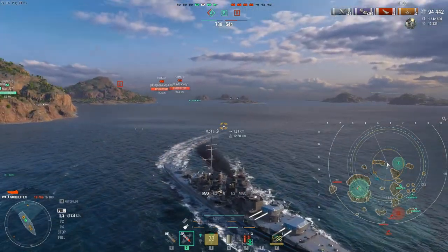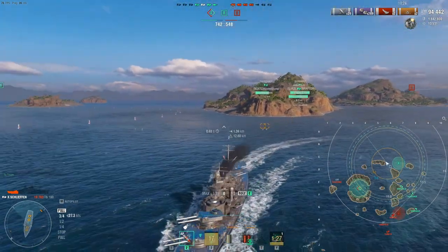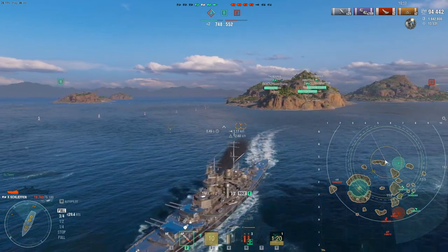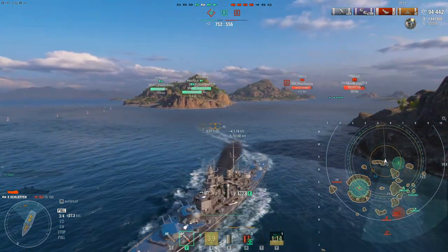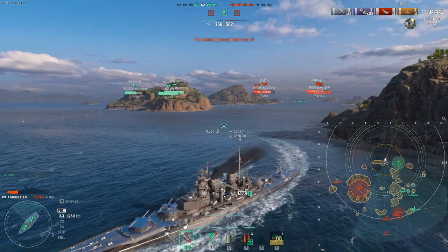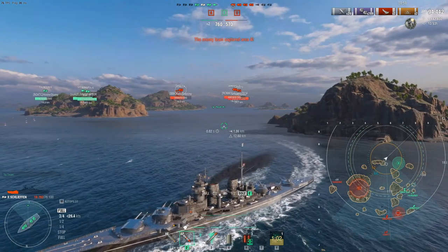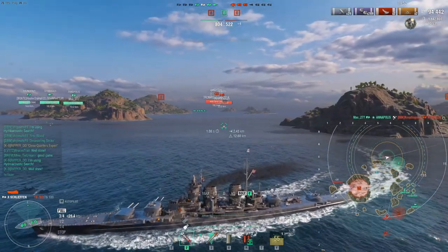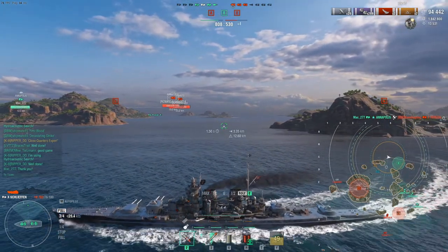A cap is being capped right now — situational awareness tells me there is a Thunderer right there. What I'm going to do is jink in and jink back out, turn the ship back around, and maximize all our guns to the starboard side, because that's the side we'll be facing when that Thunderer pops his head around A cap. My thought is to try to take on the Thunderer while our team keeps the southern red team at bay. We can only take one guy at a time at this point. The Venezia is off the map — thank goodness. We are now four ships to their three, and I think we can take on the Thunderer.